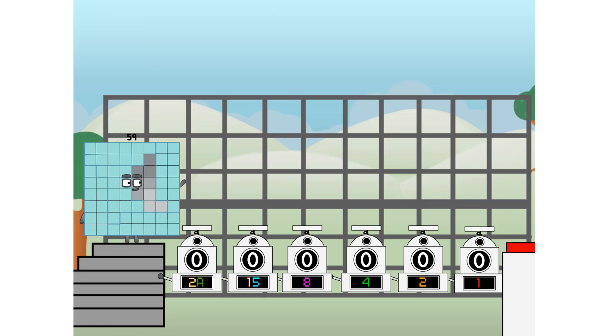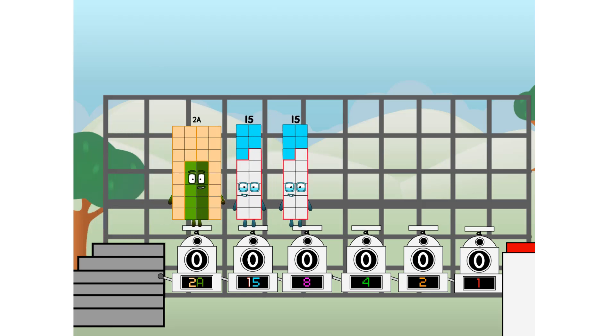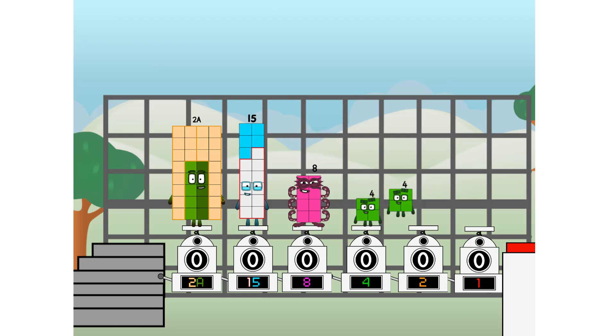First, I split in two: 20, and 15, and 8, and 4, and 2, and 1, and 1 more to press the big red button. Then you choose who's going up. One of me, and none of me, and one of me, and one of me, and none of me, and one of me. And fire.